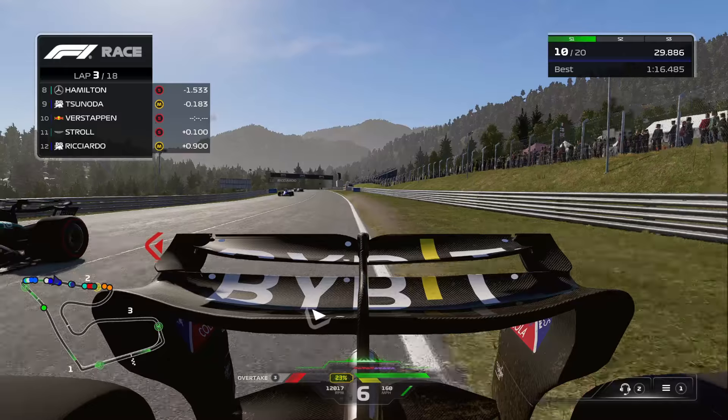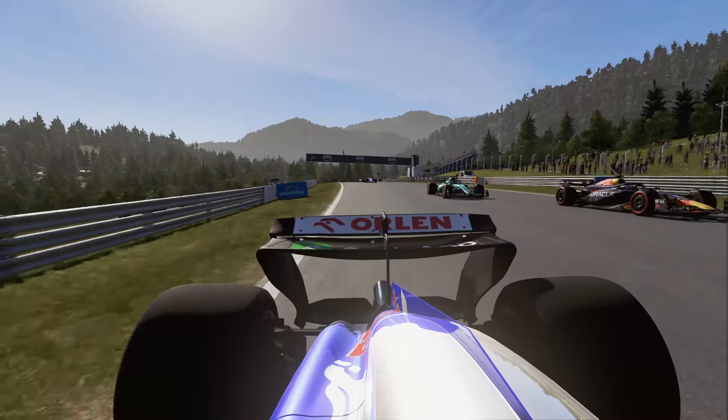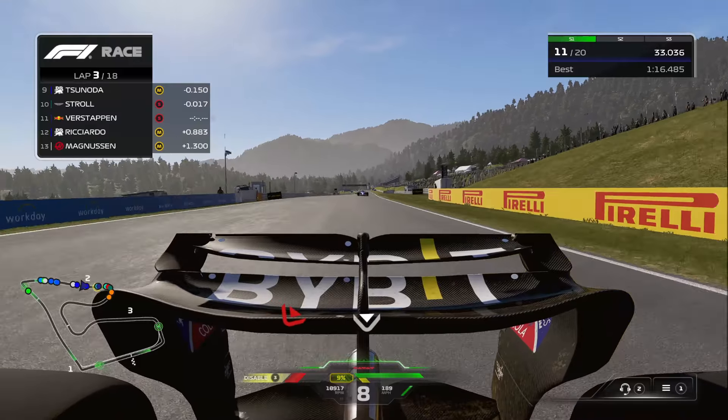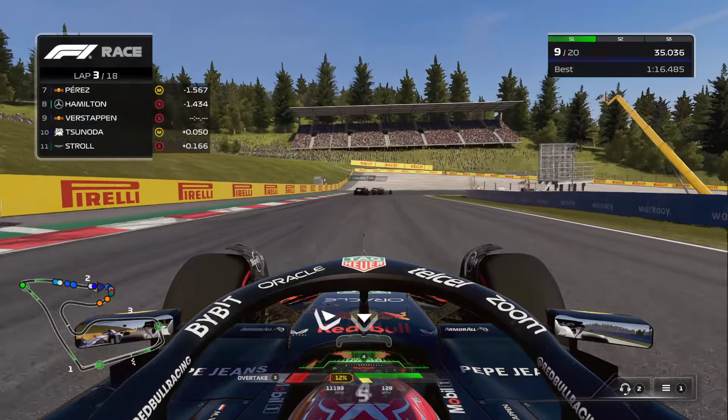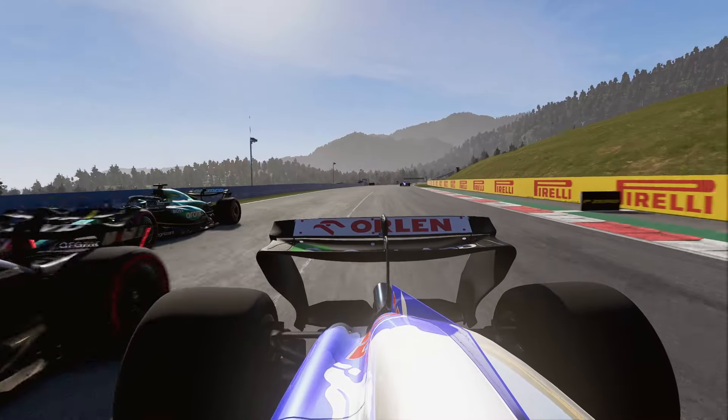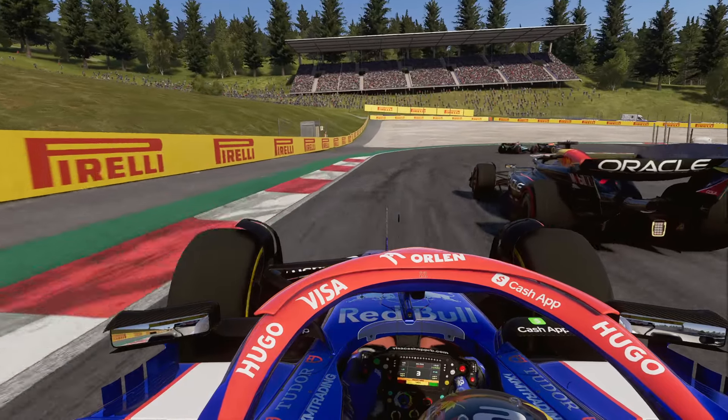But it looks like Stroll is challenging us on this back straight. We're kind of in a tricky position, in between two cars from what it looks like. Maybe we can make this work. Gonna try to late-brake up the inside of Yuki Tsunoda, really squeezing into that gap right there. That was actually a really good move.